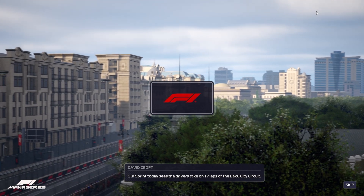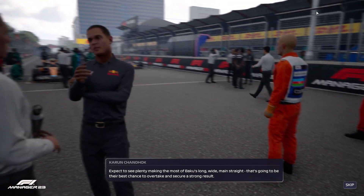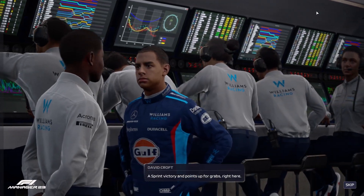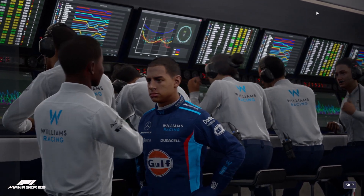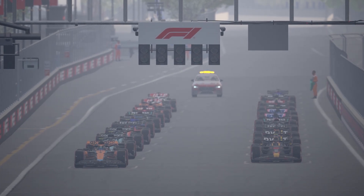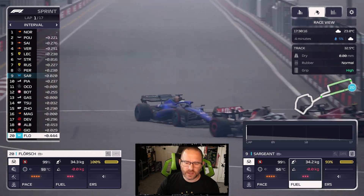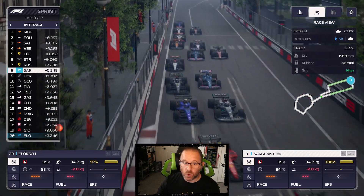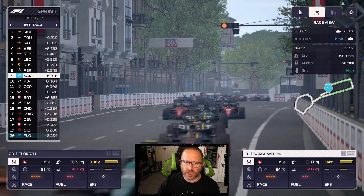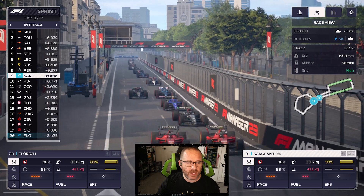The sprint today sees drivers take on 17 laps of the Baku City Circuit. Expect plenty making the most of Baku's long wide main straight for their best overtaking chances. It's lights out and away we go. I feel I can afford to go a little more aggressive today as these components aren't necessarily going to be used much more. The engine and gearbox will pretty much serve as practice units for the remainder of the season. We tuck in at P9, sandwiching the Mercedes.